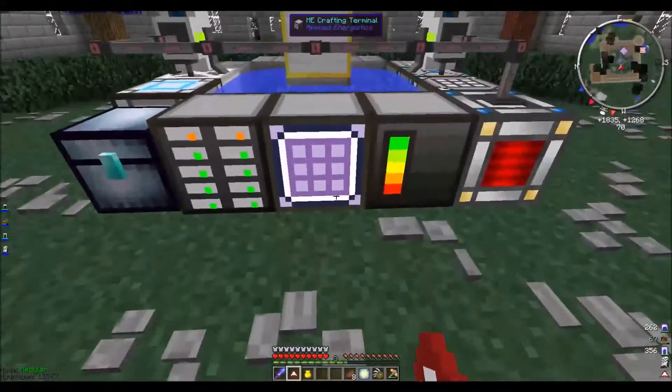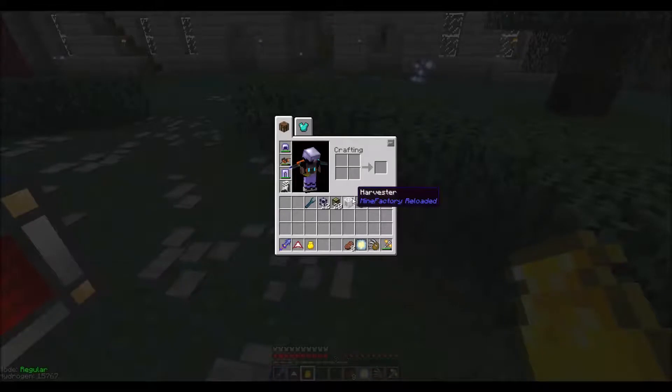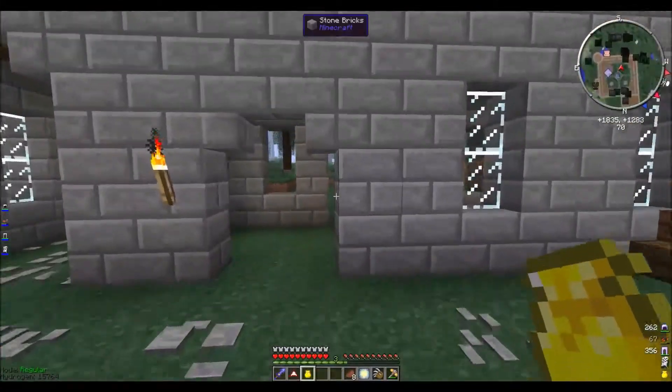This is going to be where we do most of our planting of all sorts of crops. To start that I have made two very handy blocks from Mine Factory Reloaded: the MFR harvester, which will harvest any grown plants in front of it, and the planter, which will unsurprisingly plant said plants.